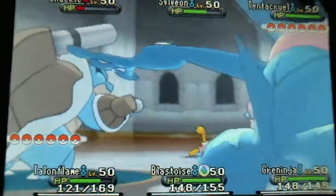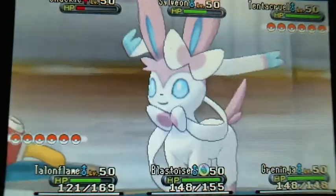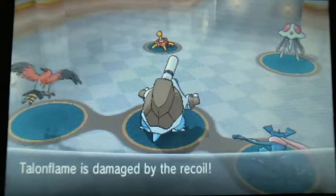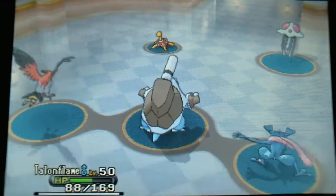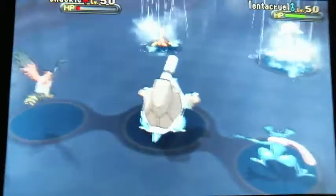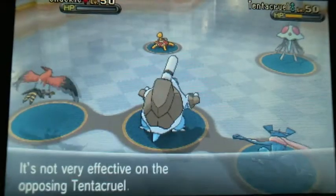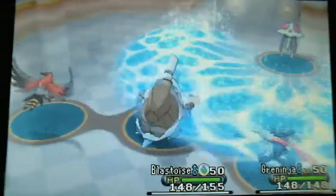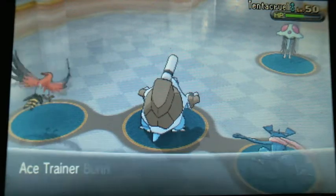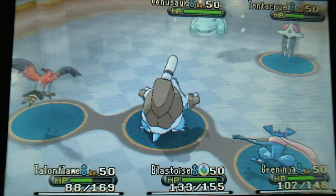So my strategy here — if you haven't seen the old videos — is to set up Tailwind with Talonflame to get the speed boost off on everyone, Mag Block with Greninja to save Blastoise that first turn, while Blastoise starts using Water Spout with full HP, which does a ton of damage. Obviously not against Tentacruel, because it's a special wall and a water type, but most other things don't fare too well against it.